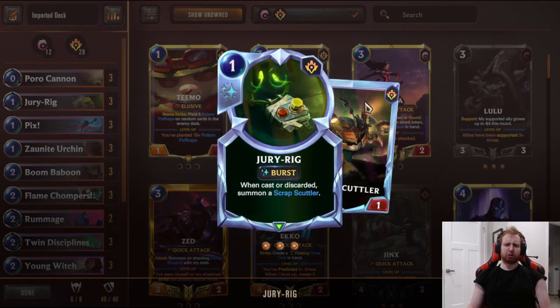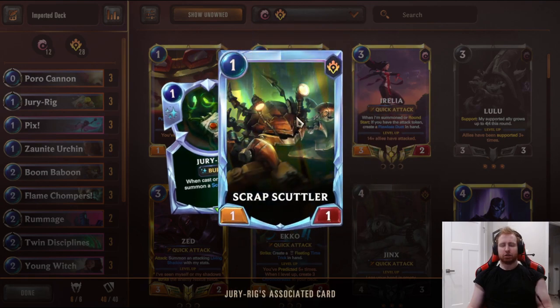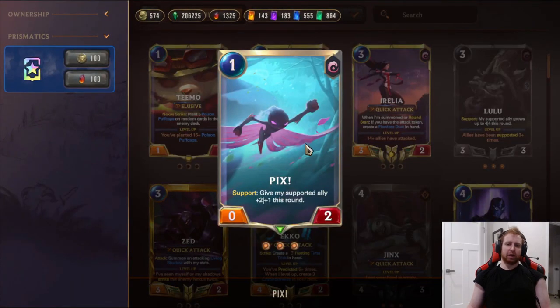Three Jury Rig - pretty straightforward. Summons a 1-1, but again with Young Witch, Lulu, and stuff like that you're putting on pressure. Three Picks is really strong to make the Flame Chompers have two attack to actually clear enemies. It'll die in combat sometimes, but you mostly wouldn't be using this to buff the Flame Chompers and turn it from a 0-2 into a real threat.